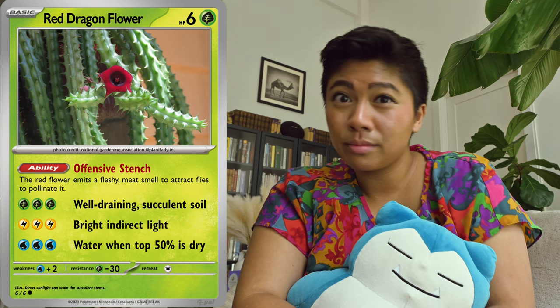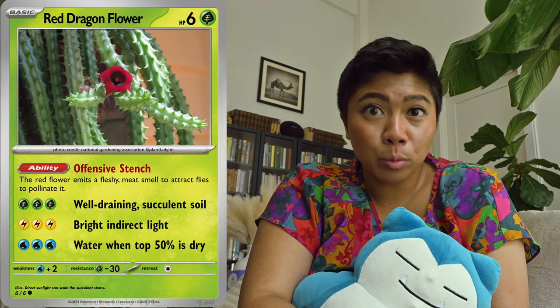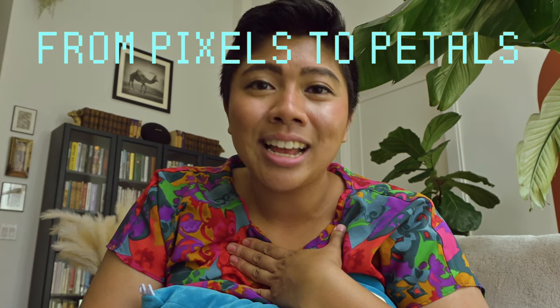Let's get into plant care for the red dragon flower. If we look at the plant card, it needs well-draining, chunky, porous soil, bright indirect light or partial shade because direct sunlight will scald the stems, and lastly, water it when the top 50 percent of the soil is dry. There you have it — those are six grass Pokémon and their real-life doppelgangers. I hope you leveled up your plant knowledge — I know I sure did. I learned a lot about carnivorous plants, and one of the biggest takeaways is to not battle them. You better run away! If you have ideas of video games or anime franchises you'd like me to cover on Pixels to Petals, let me know down below. I hope you have an amazing rest of your day, and I can't wait to see you in the next one. Bye!